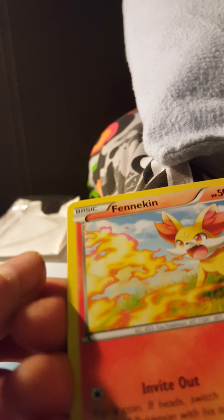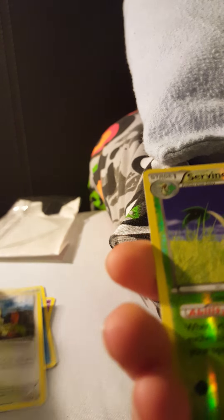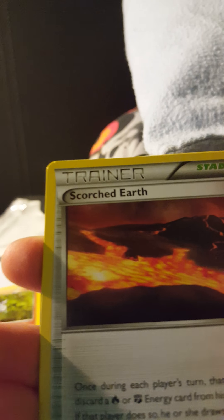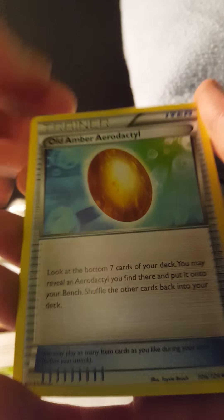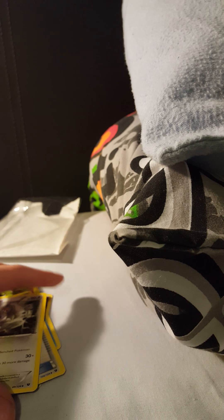Another Pineco, another Pineco - why am I getting all the same cards? Pineco, another Meowth, another Servine, and a Carvanha - I already have one of them but this looks very 3D. Scorched Earth trainer card. Oh, that's a good one - Old Amber, Aerodactyl, and another two. Okay, that's the end of the card openings.